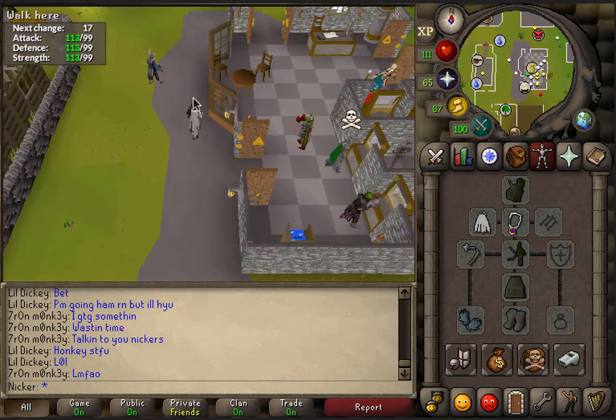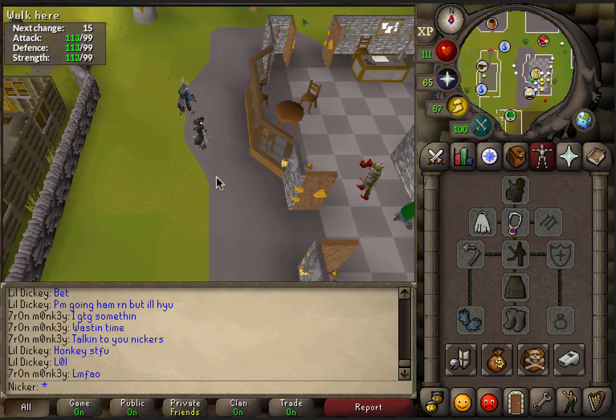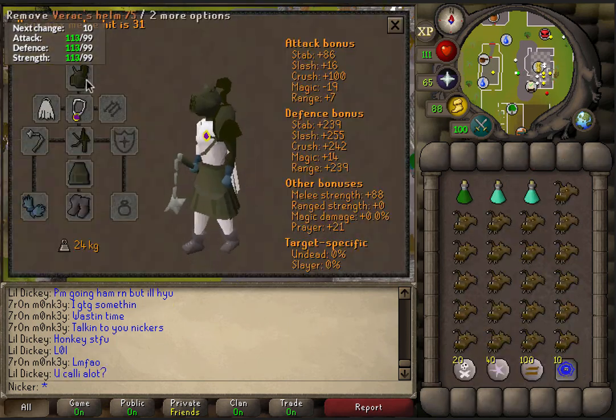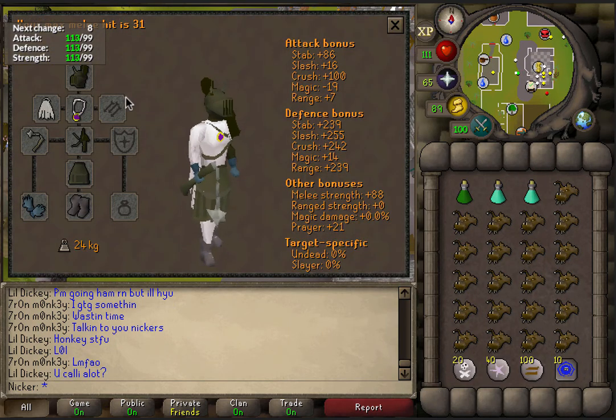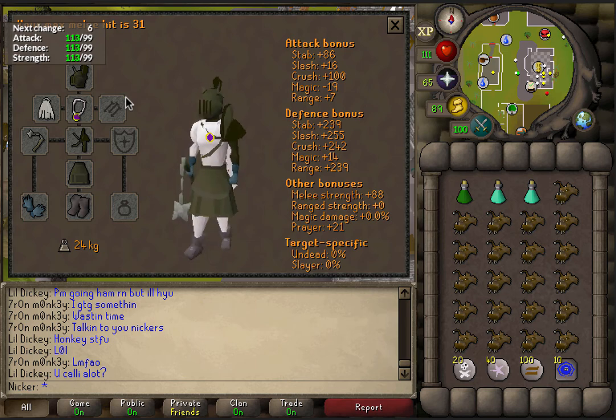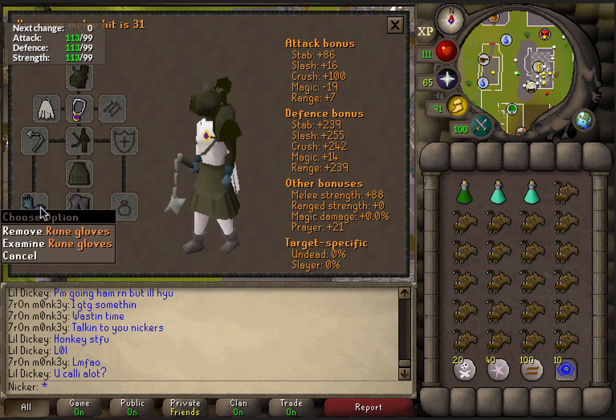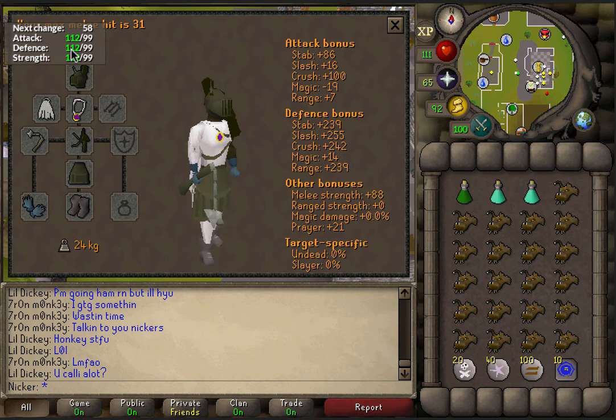I'll just show you guys what I prefer to bring — my inventory setup — and I'll show you what we do when we get to the boss. Basically just full Variks because it has the effect of a 1 in 4 chance of hitting through a monster's defense 100%, that's why it's so good for Callisto. So I'm just bringing the Glory, the Climbing Boots, Rune Gloves, and the Legends Cape, just because they're all expendable things.